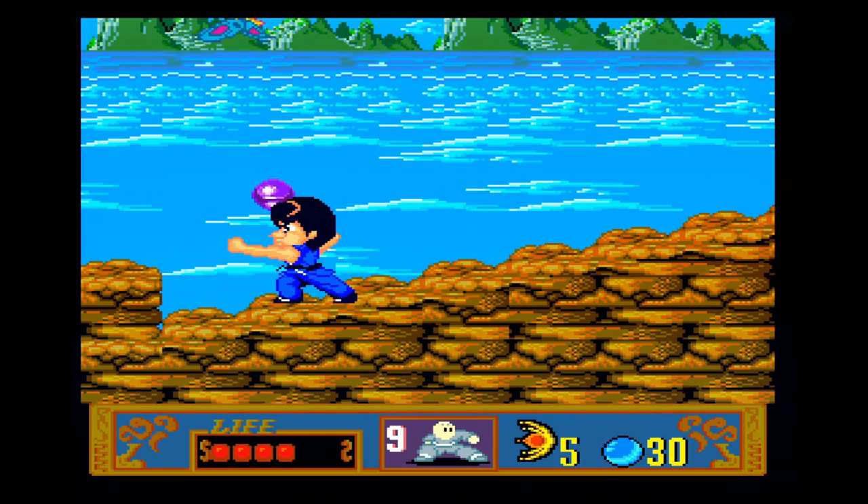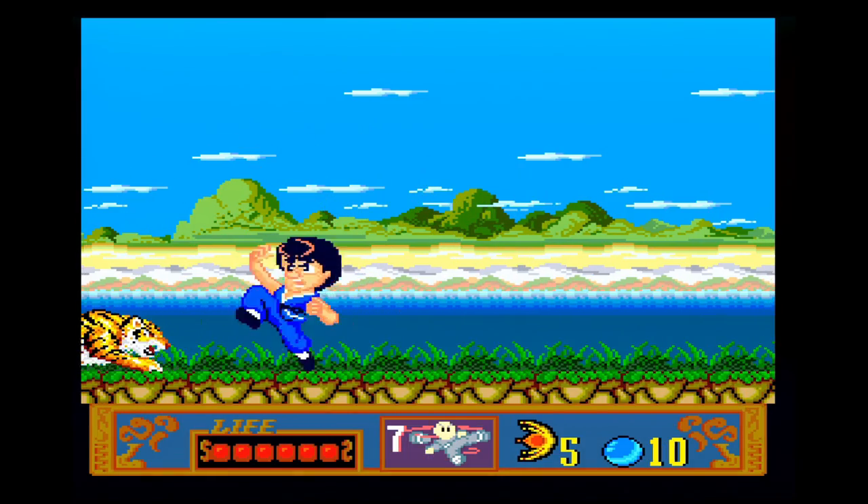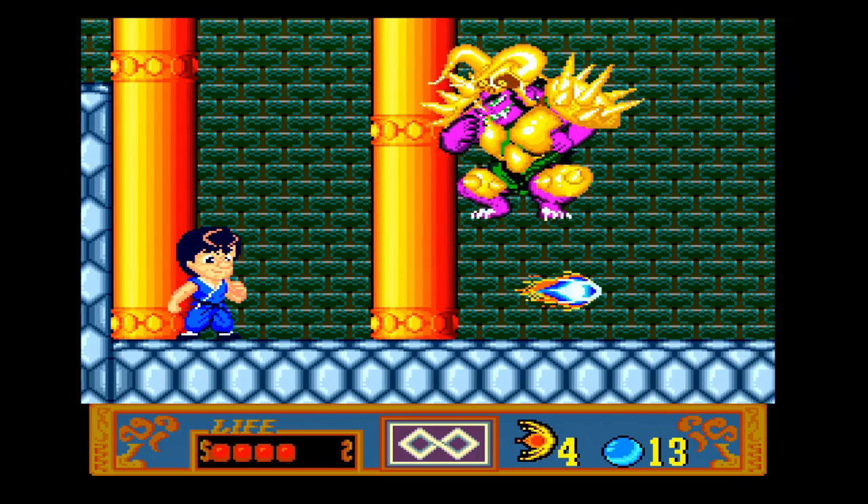Jackie Chan has a normal punch attack, a crouching kick attack, a limited amount of special moves acquired through power-ups, and even a Hadouken.